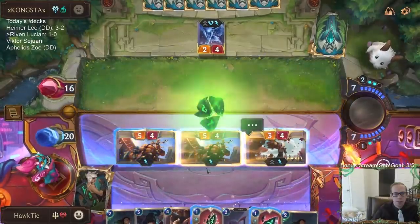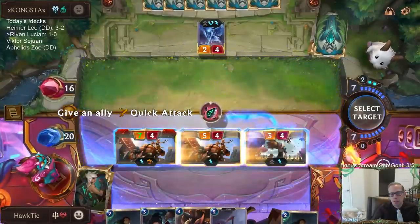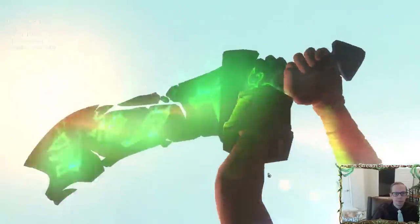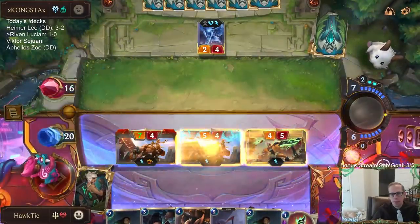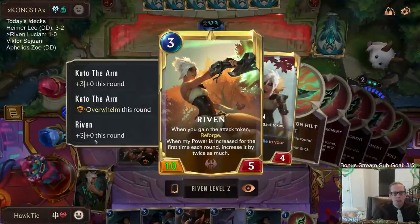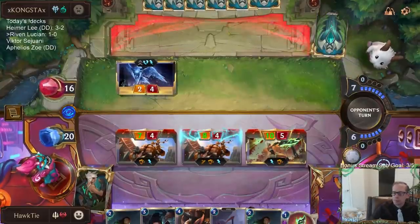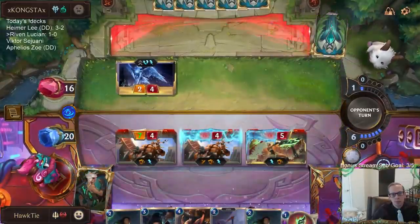I'm going to go plus two on this, Overwhelm on this, maybe Quick Attack over here. Doesn't really matter — I just want to level up this Riven. Last game we had all those spells; this game it's just all units. I don't have anything spectacular. The Kato with the plus three gets doubled on this Riven because of this ability, so they're all Overwhelm. Unfortunately, that's a Harsh Winds.